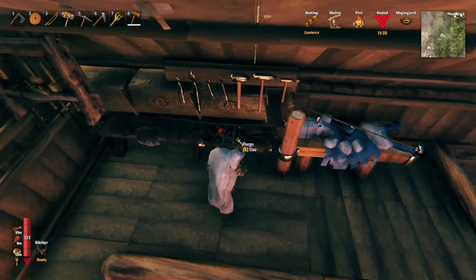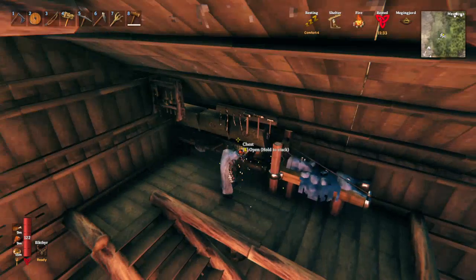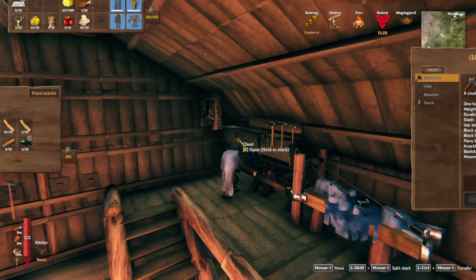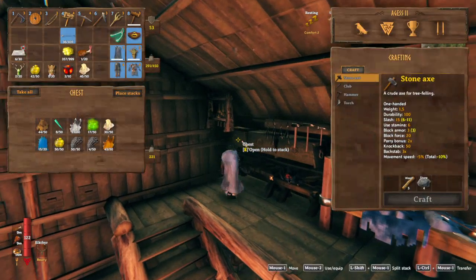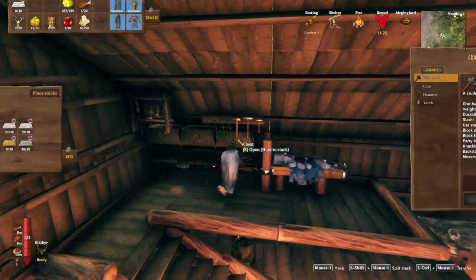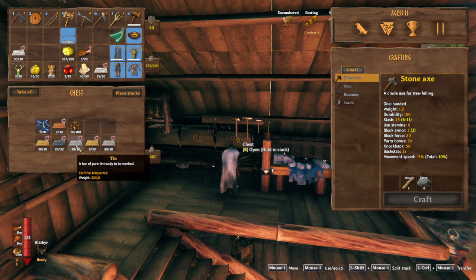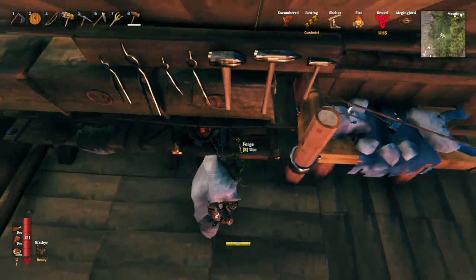Hi everybody and welcome back to our next episode of Ages plays Valheim. In the previous episode we made our way back to base, we started gathering all our stuff and putting things together. We've now got quite a bit of silver here at the base and we're still smelting some more.